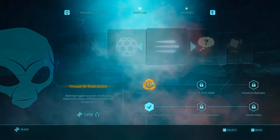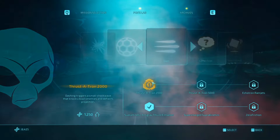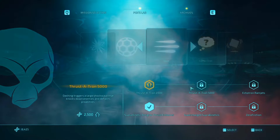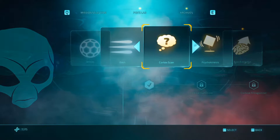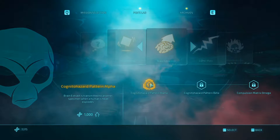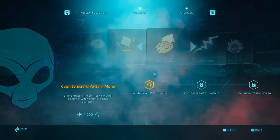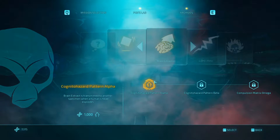Then there's the dash upgrade: 'Dashing triggers a small shockwave that knocks down enemies and deflects projectiles.' It doesn't show me how to unlock the locked stuff. That's quite cheap — I feel like I can upgrade that. Not necessarily needed, but it's cool to have. And brain extraction — 'it's transmitted to another specimen when a human's head explodes.' Does that mean it's not obvious that I've done it to people around me?